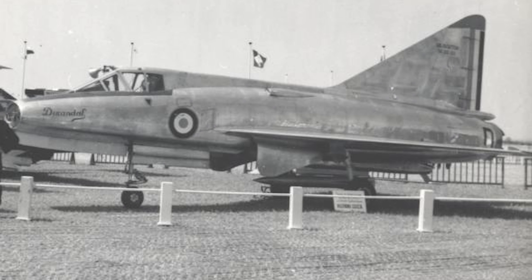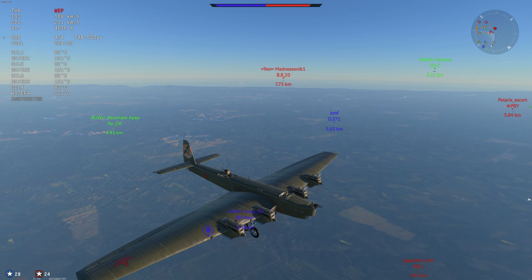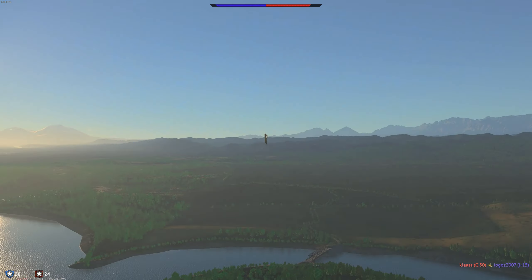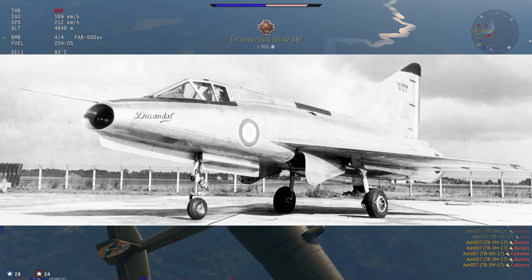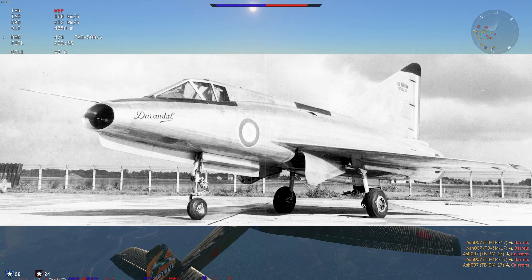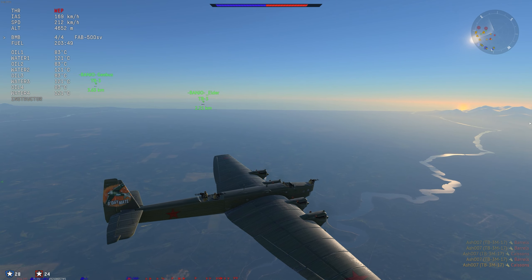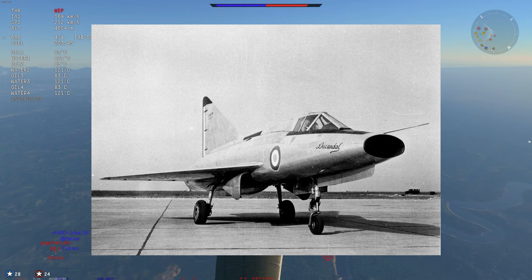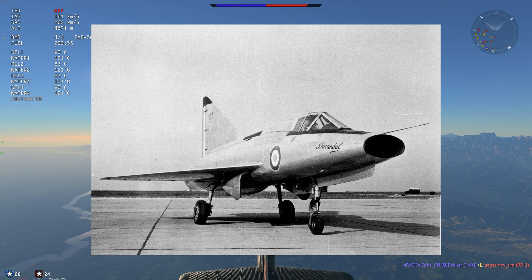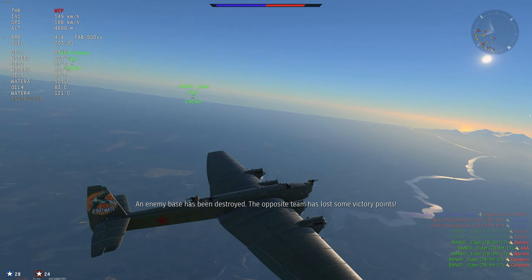It wouldn't be a top 10 video without mentioning something from France, and this is the SNCASE SE.212 Durandal. It's a French dual-propulsion fighter sporting a reactor with an afterburner in addition to a rocket motor — absolutely crazy. They did make two prototypes and it could reach speeds of Mach 1.57. It has slightly higher thrust than a Super Mystere, and it could be a nice delta wing that doesn't fly by wire — a good predecessor to the Mirage 3. Armed with R511 air-to-air missiles and Matra rockets, this would be fascinating to have in War Thunder.